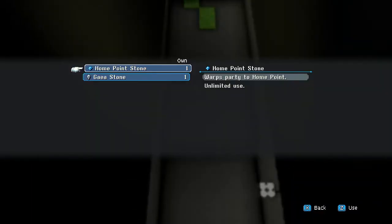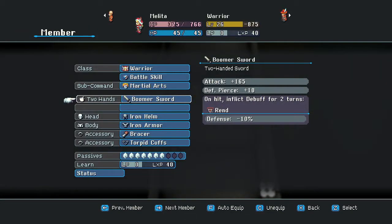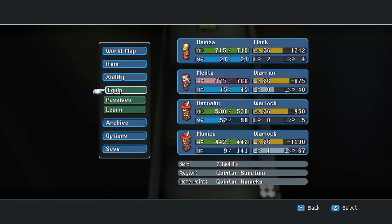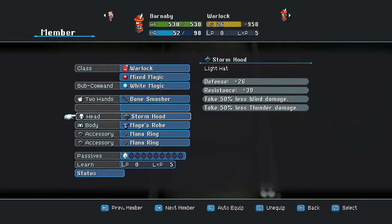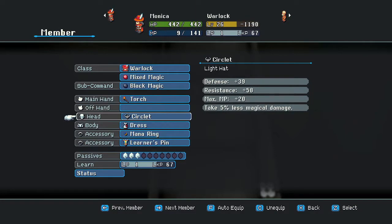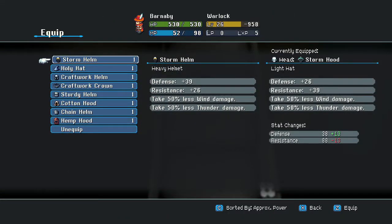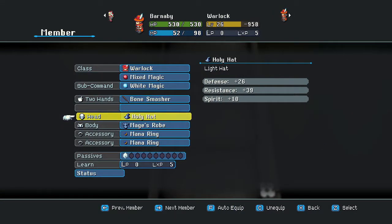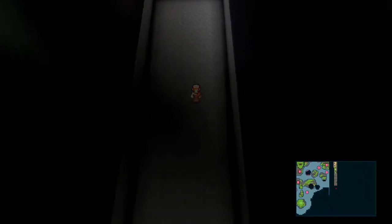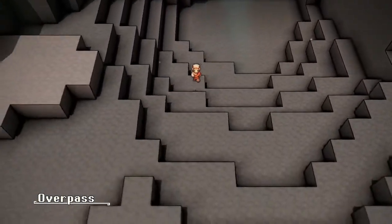Do we need to change our equipment since we did put on some equipment for that fire? We gave the Storm Hood - just the Storm Hood - but yeah, we need to swap that out. Still think that's fairly useful though. Definitely worth keeping.